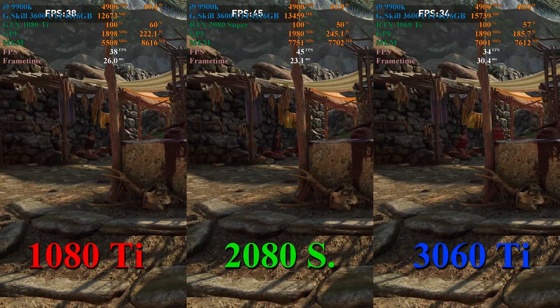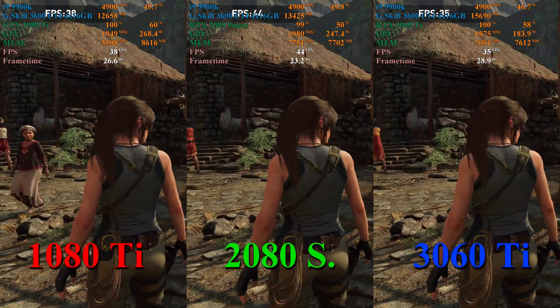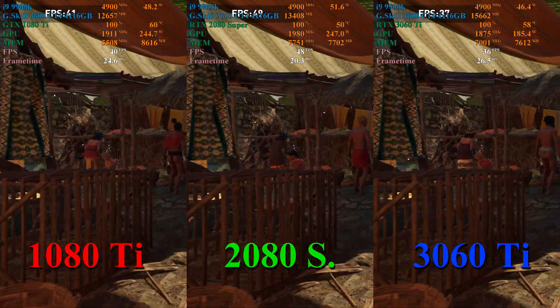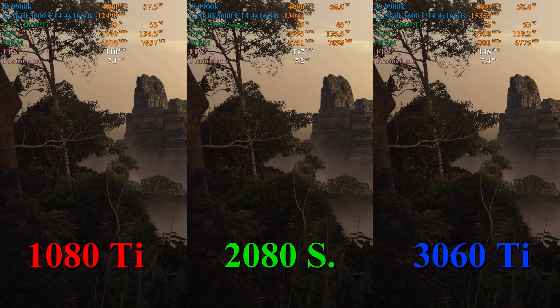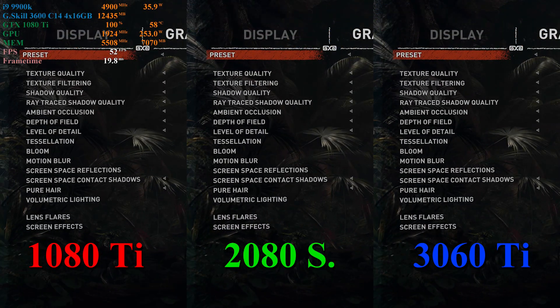In the second test, the 1080 Ti maintains about a 6-8 frame per second lead over the 3060 Ti. Comparing to the 2080 Super, the 2080 Super maintains about a 5-7 frame per second lead over the 1080 Ti. And in the third test, we see the same pattern — the 1080 Ti holds about a 6-8 frame per second lead over the 3060 Ti, and the 2080 Super maintains that same lead over the 1080 Ti.